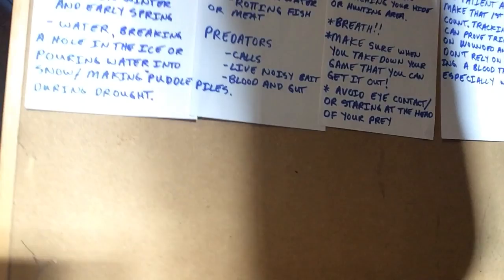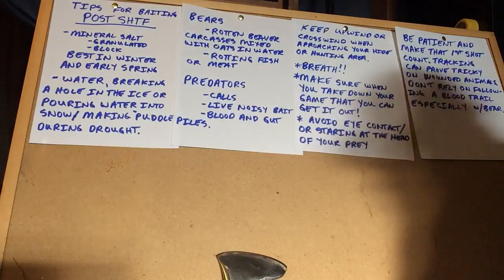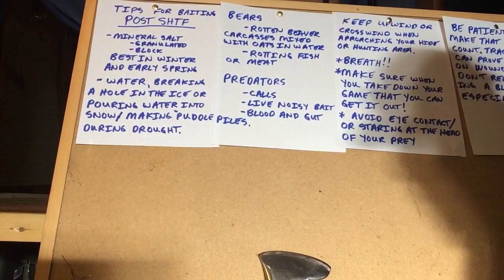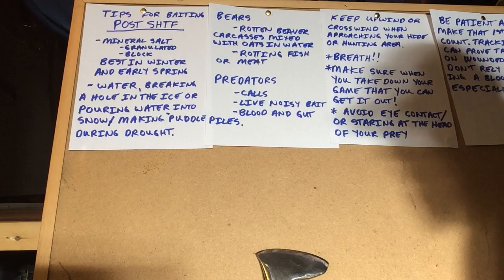Moving on, here are a few tips for hunting. These are skills you'll gain through experience — stalking, camouflage skills, scent camouflage — those are things you gain through experience, so you have to get out there and do them. I'd suggest doing them right now. If you've already filled all your tags or don't do a lot of hunting, just bring a camera and see how close you can get.